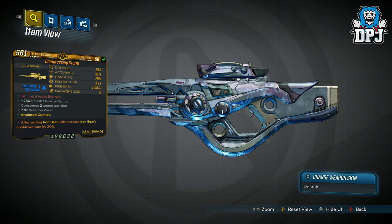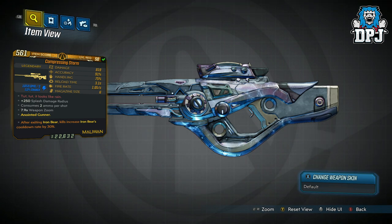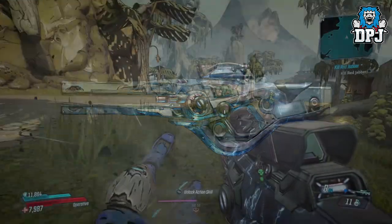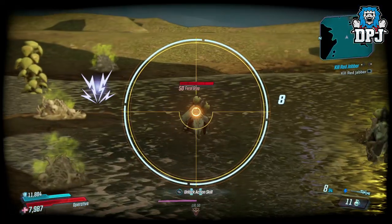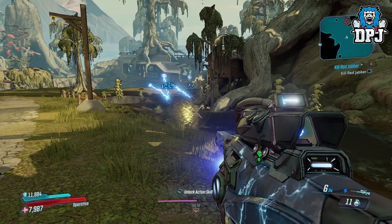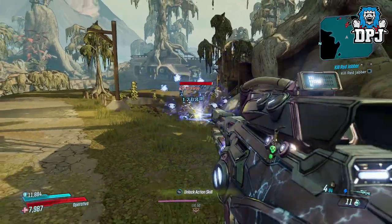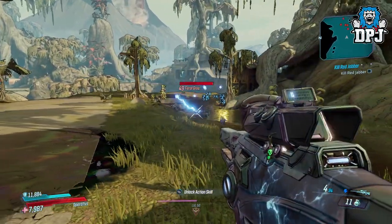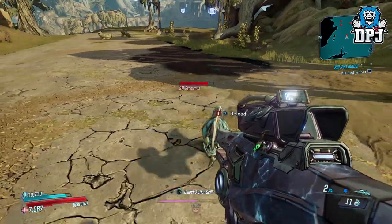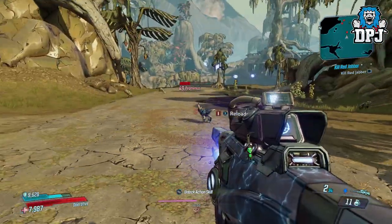First up, we have a legendary called the Compressing Storm. My version has 92 moles. It looks like rain. The weapon itself looks absolutely amazing, though stats-wise probably not. But what this thing does is truly unique. Upon its long charge time and initial shot, it spawns 4 orbs that deal shock damage to any nearby target. Playing on Mayhem 3, where mods can go against or help you, this could be super effective. The additional orbs which shock nearby targets is why I've added this to my top 10 unique weapons list.